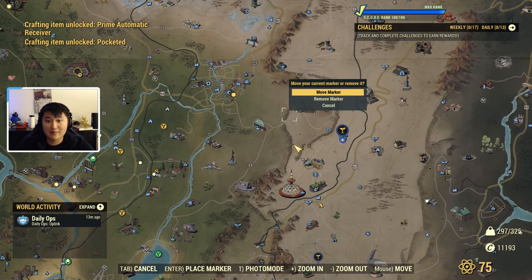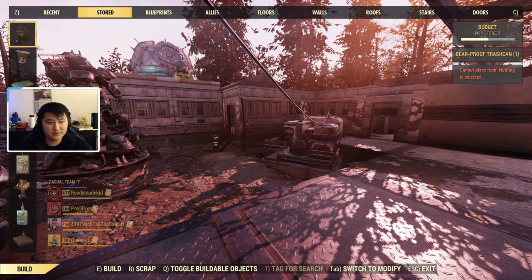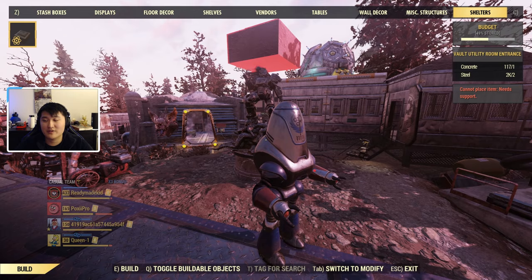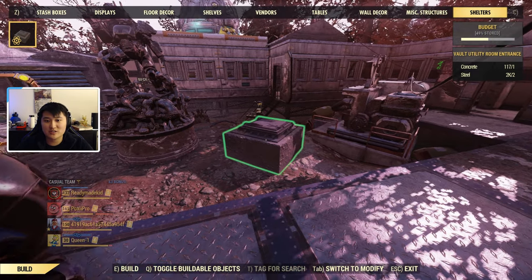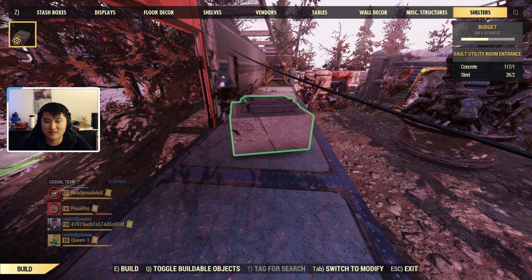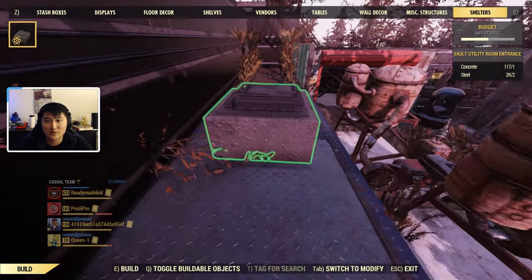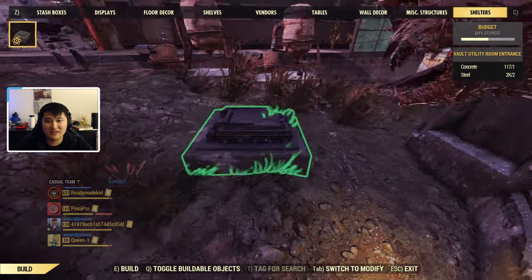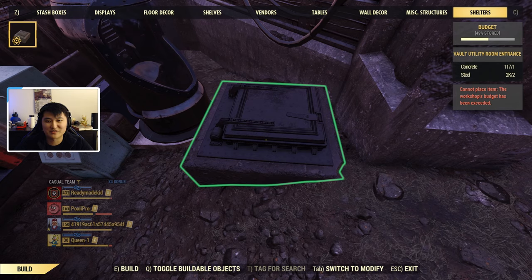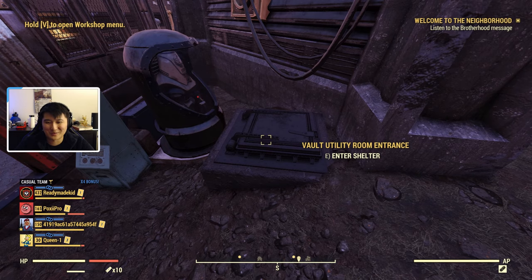Now I'm going to demonstrate the shelters at my camp. Once at my camp, I open up the build menu — the last tab is going to be Shelters, and I now have the Vault Utility Room Entrance. You can place this on pretty much any flat surface: dirt, platforms, or flooring. It looks a bit better in dirt, so I'll place it there. It only costs one concrete and two steel, so it's pretty affordable.